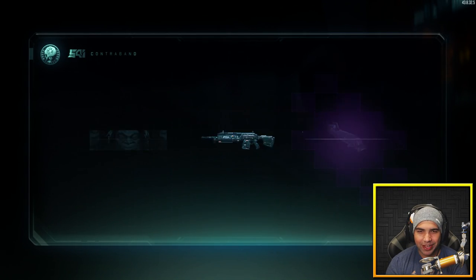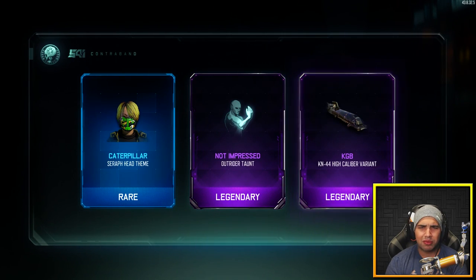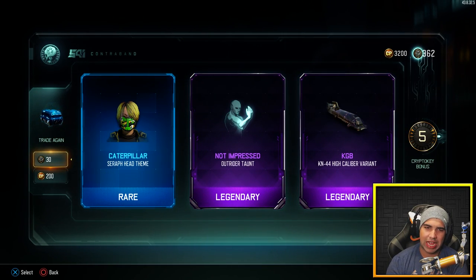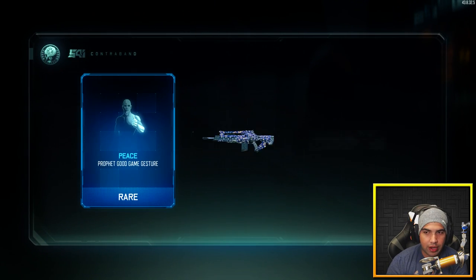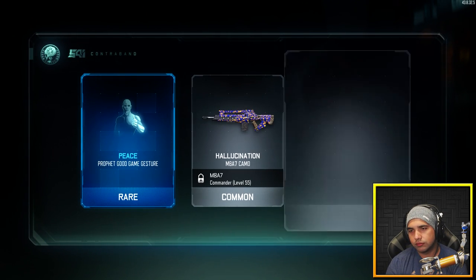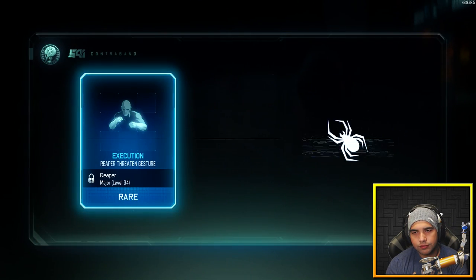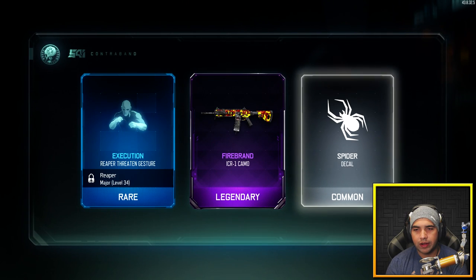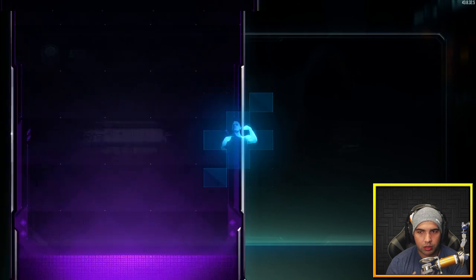Another epic — double! Oh crap, I thought I was gonna get a double epic. At least I got one epic there. We may get another epic — never mind. Oh, I love the Firebrand. I really like that camo, it's really nice, very colorful and yellow.